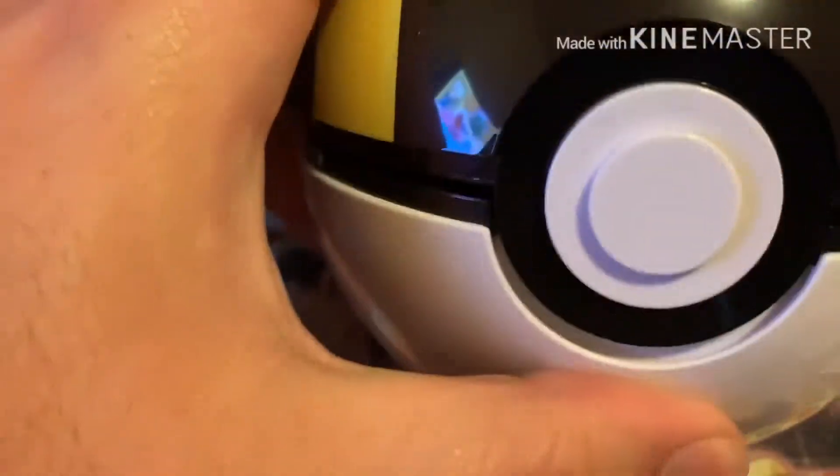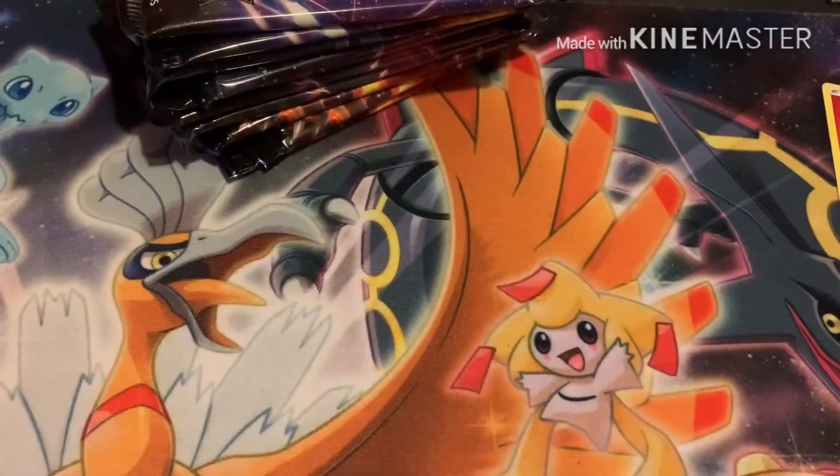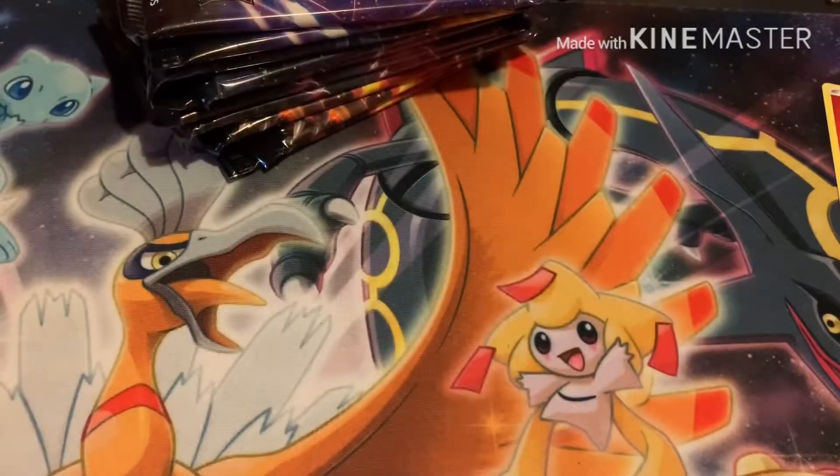Here's the Ultra Ball that comes in the set — it can also be used as a deck box. There's a Great Ball too. I'm not going to use either of them; I have some pretty cool deck boxes I use already. I just like to collect them. Here's the Metagross promo card and the code card for it — I give out the code cards usually as long as I have them.